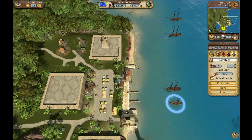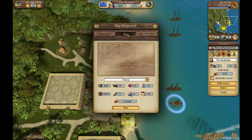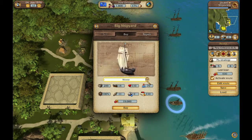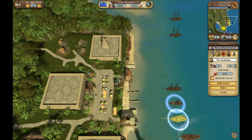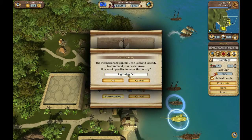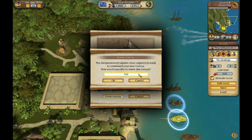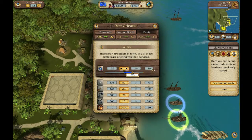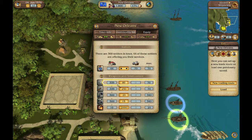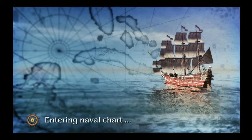As we wait for it to load we will buy a new ship — we'll buy the sloop because that's the only thing we can get. With this sloop we will form the convoy. I like the eel better. We don't really need soldiers unless we're invading land, so we won't go with that, but we will set up a new trading route.